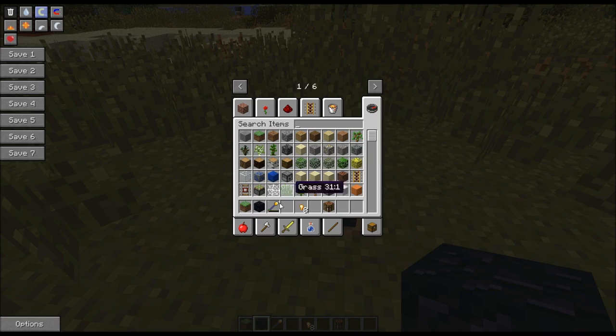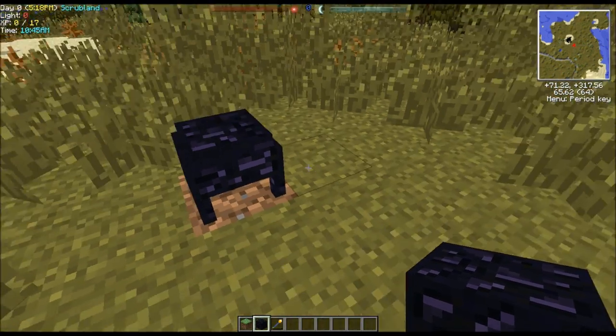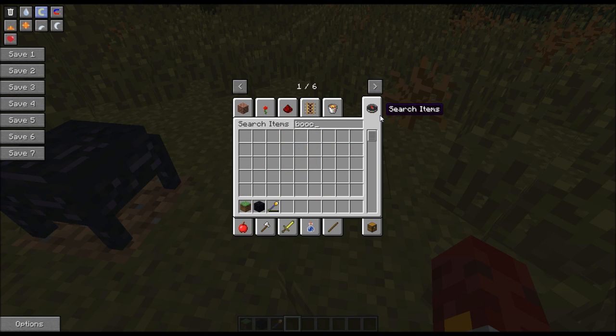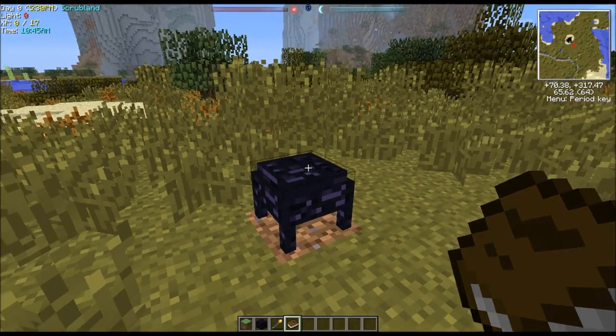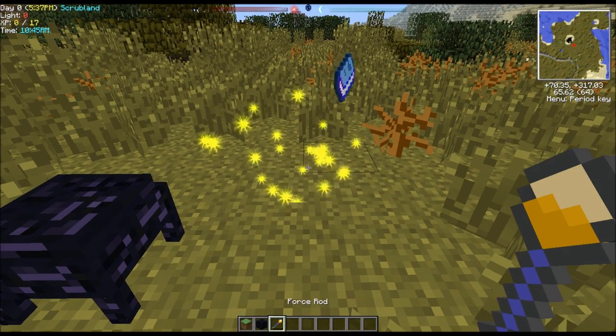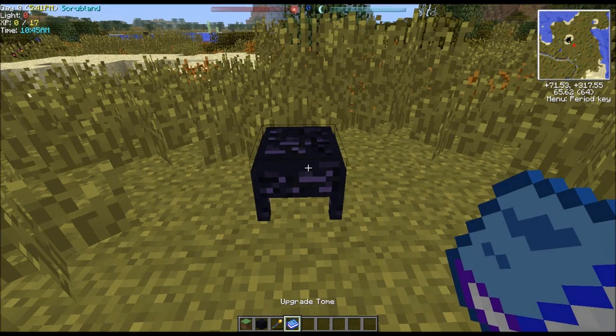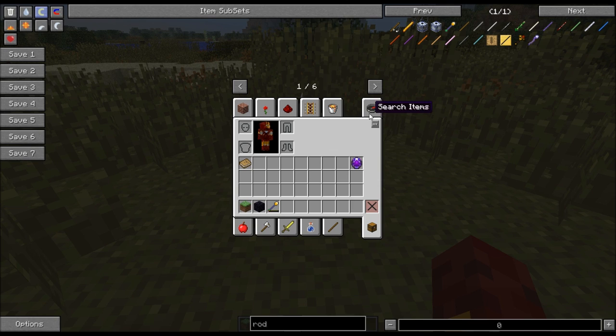The first thing we need is a special Dartcraft tome. You just throw it on the ground, right-click it, and you get your upgraded tome. Put that on your altar - your upgraded tome starts out at tier one. If you hold shift, you can see how many force points this book has. The more force points you get, the more stuff you can add in there.